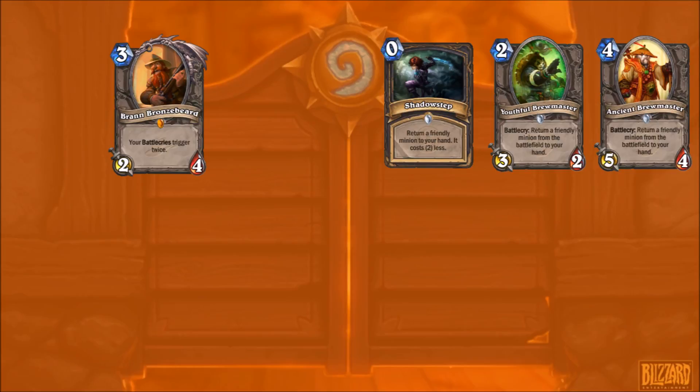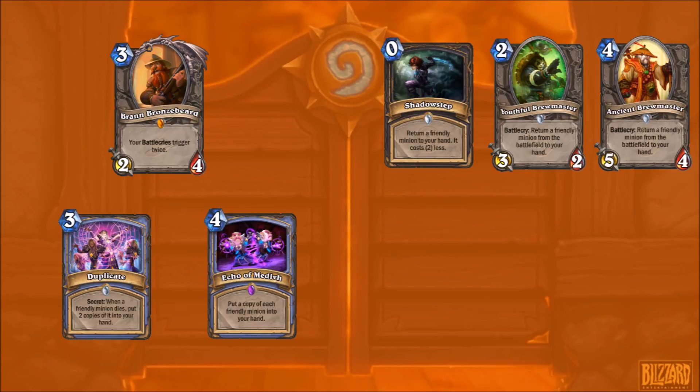Ancient Brewmasters - you could have a deck that revolves around constantly bouncing Barnes to get massive minions, or possibly use Barnes to draw a very important minion for later and then Shadow Step that minion to play it later. Duplicate? That speaks for itself. Either Barnes gets duplicated or the massive minion gets duplicated - either way, you're in a very good spot. Echo of Medivh, similar situation.